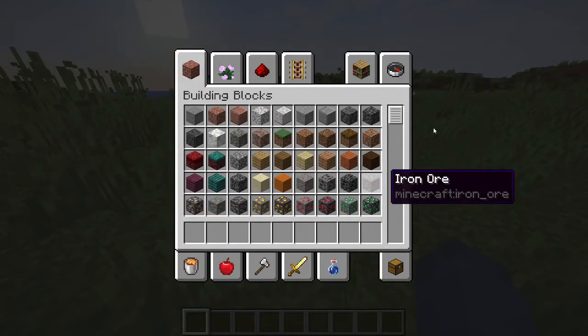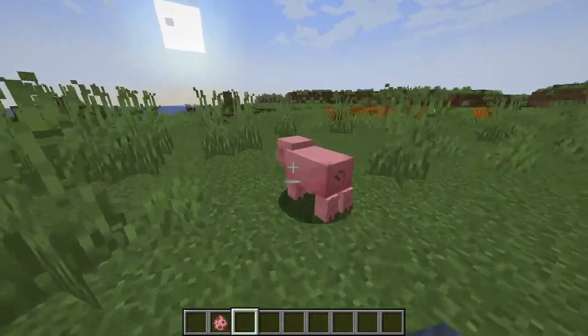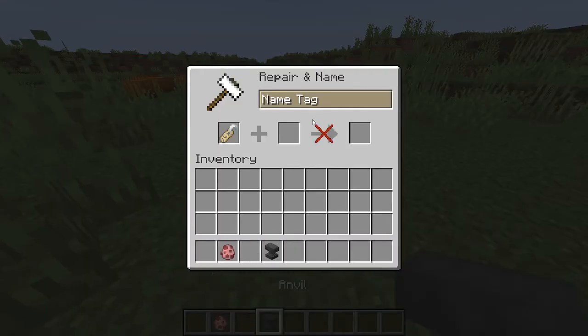In Minecraft, if I just get a normal pig, it's just a normal pig. But if we get the name tag and we get an anvil, we have to go name it — so we're going to name the name tag Technoblade.